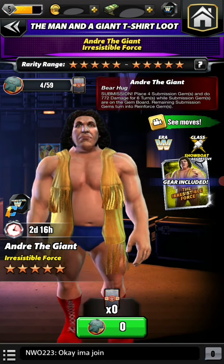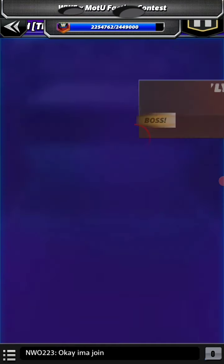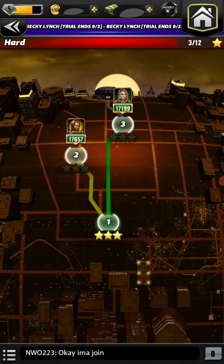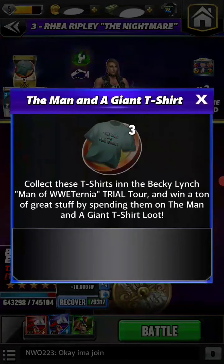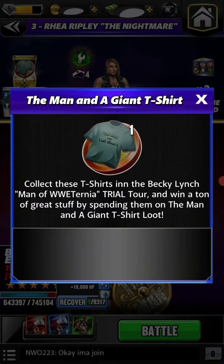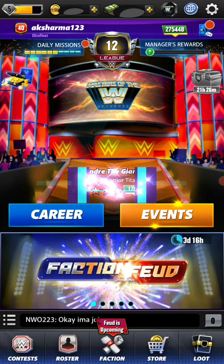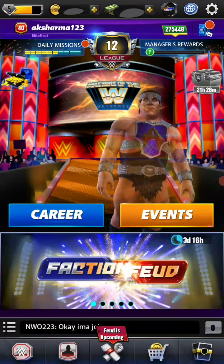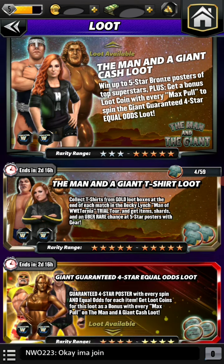If you want to collect 59 t-shirts to get one, here's how: by fighting in this event and collecting the loot cases. In the third loot case — the gold loot case — you're definitely going to get t-shirts. We don't know the exact number, but you'll get them. Tomorrow or the day after, they may also add it to the store.